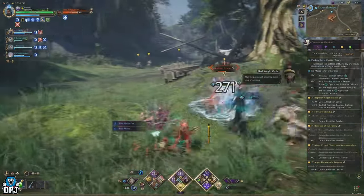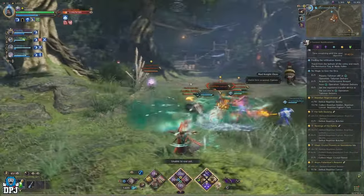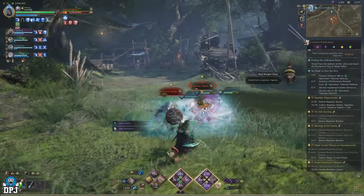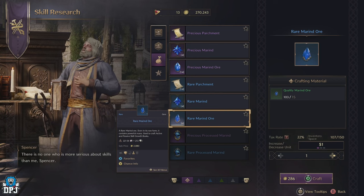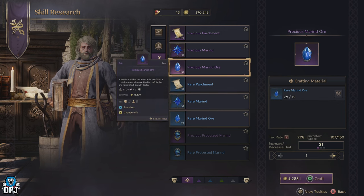Certain dungeons do seem to have better drop rates. The Suradoma Island drops crazy amounts of items for me, but it may be different for you — try and test. As long as you have those abyssal contract tokens, it's definitely worth finding these open world dungeons. Not only do parchments drop, but you get a ton of gems and marine ores too. You get quality, rare, and precious marine ores, which is what you want. You need 15 quality marines to craft a rare, and then 15 rares to craft a precious — one precious is needed to craft that growth book.